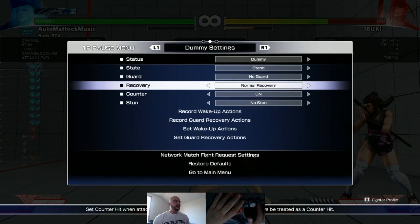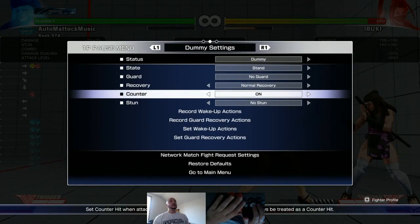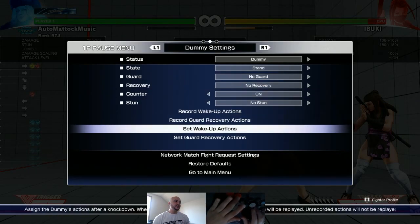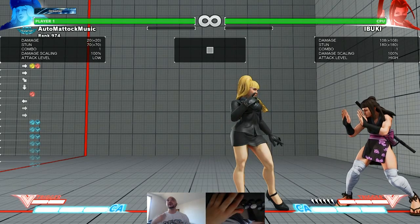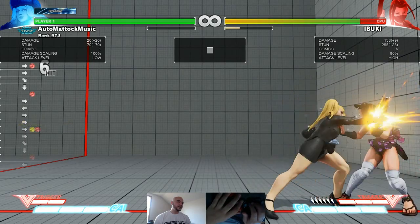Let me put the two together. I'll crush counter into hard punch parabellum — this is corner only — and then set up a four-frame safe jump off of no recovery. Ibuki is going to do her invincible reversal which is four frames of startup. Then I'll land and punish with standing roundhouse, walk up hard punch into EX parabellum. Let's see if I can do it on the first try.